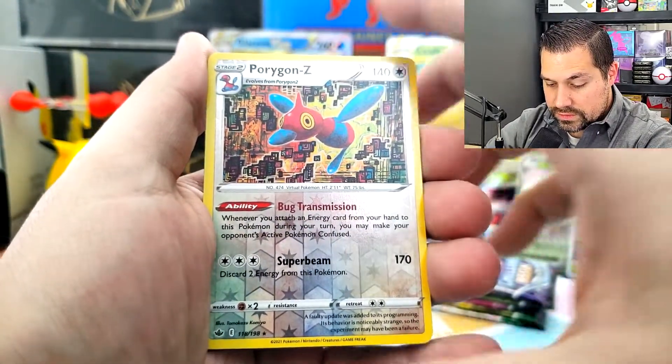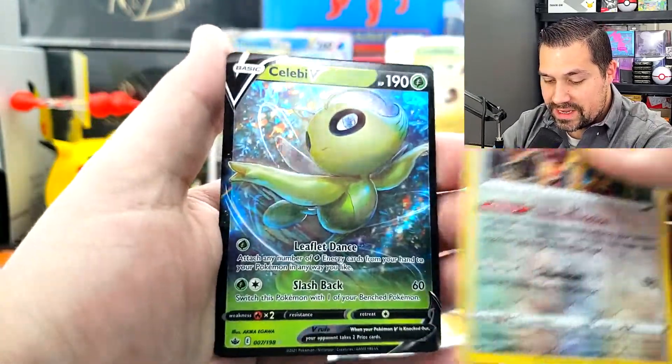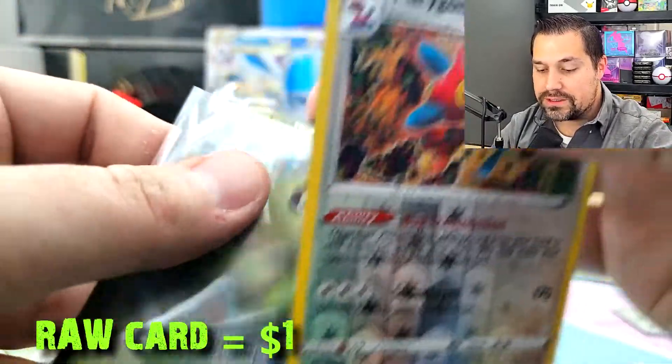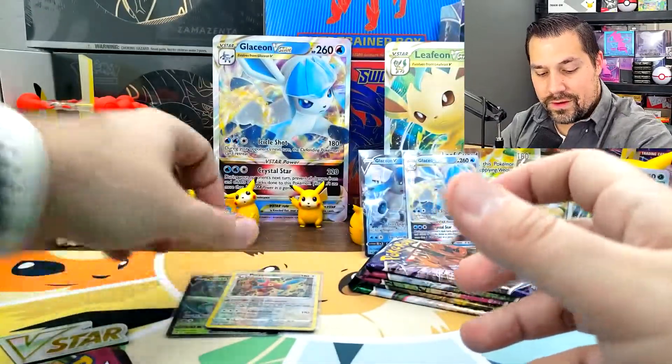Snorunt, reverse holo rare — it's a rare — Porygon Z. And Celebi V! We got a hit right off the bat on the Chilling Reign pack, which is excellent, just because I feel like Chilling Reign doesn't hit too often and it doesn't do very well.